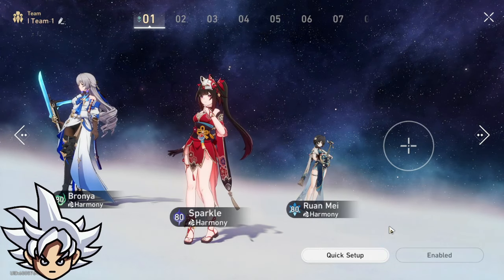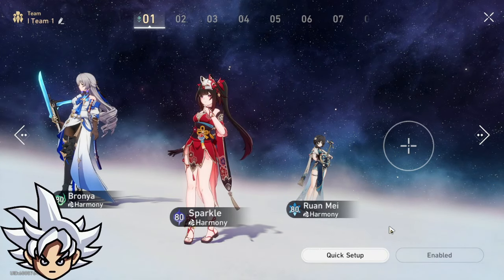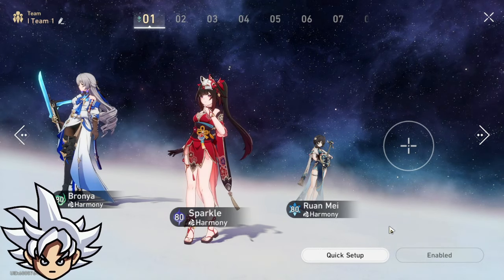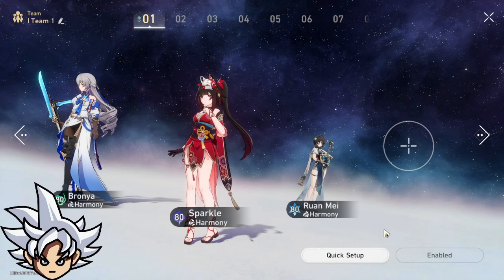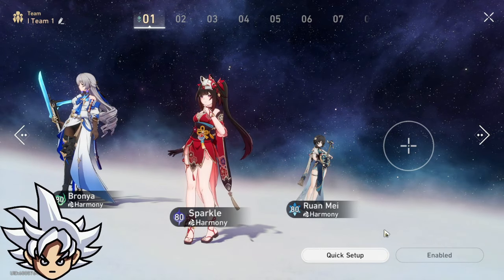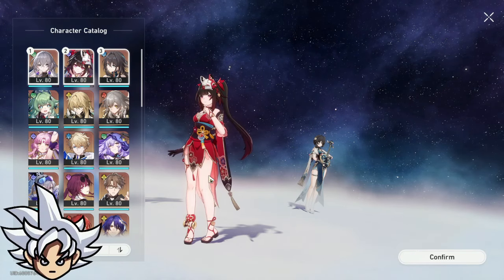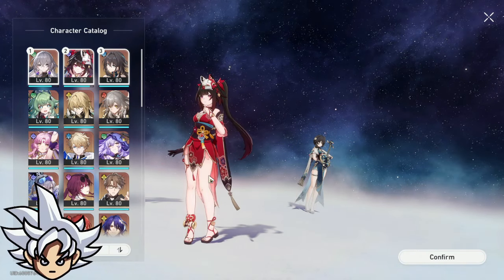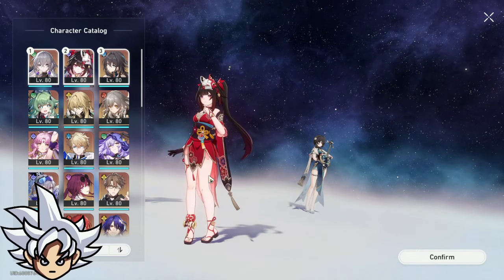You can run one nihility character at E2, which gives you freedom to use whatever you like. But we're talking about the E0 to E1 experience and how you manage your team's damage bonus. At the end of the calculations, running two nihility characters is much better than taking a support character instead.